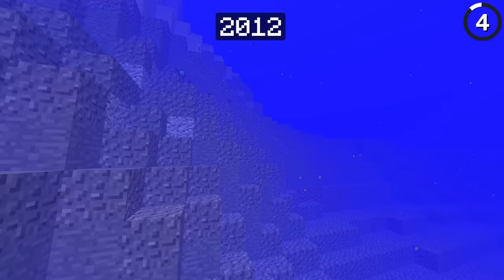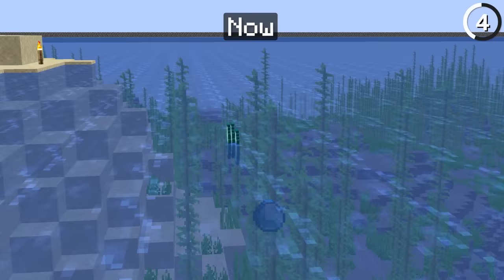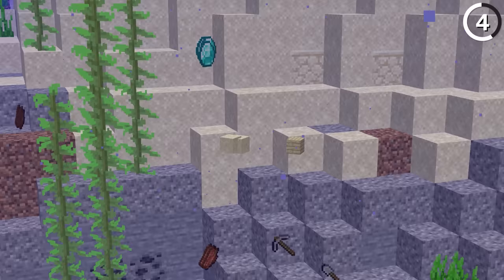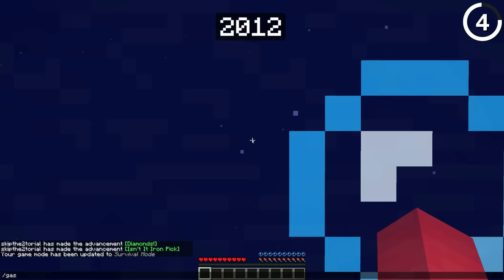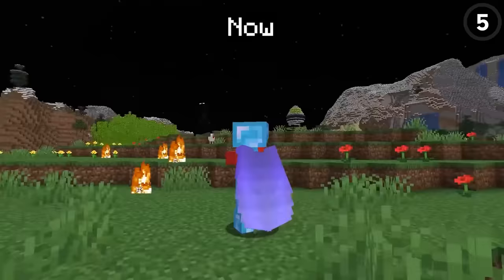Before the Update Aquatic in 1.13, any items you threw into the water would all sink to the bottom of the ocean floor. But nowadays they float up to the surface and bob in place, which is helpful considering the oceans used to be so much darker. So if you lost your stuff down there, it was pretty much lost to the sands of time.